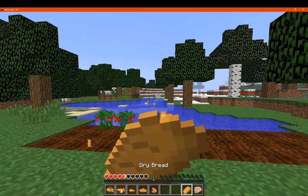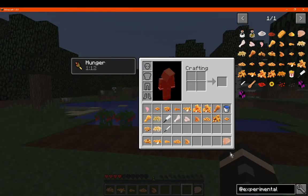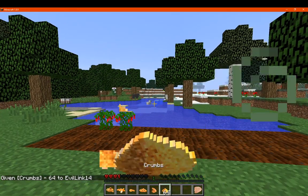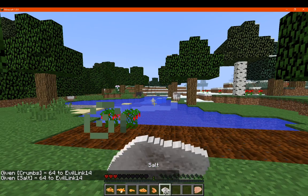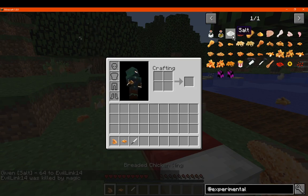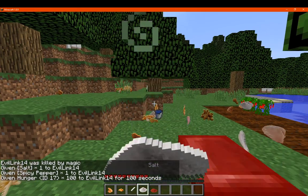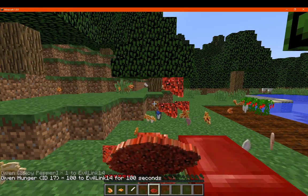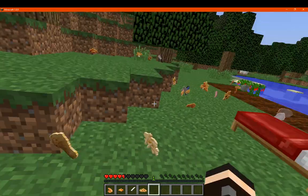If you just try bread and consume that, you'll get one hunger point instead of what typical bread gives you, which is two and a half. Certain other ingredients, like crumbs, are apparently consumable too — gives you half. You've got salt, which also does damage, removing three hearts. Red pepper gives you the wither effect — specifically wither 2.